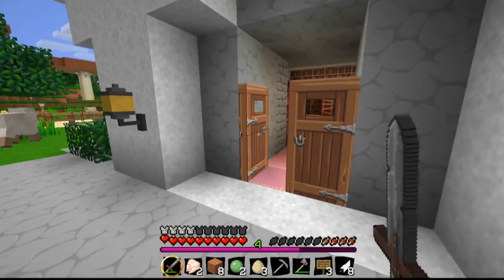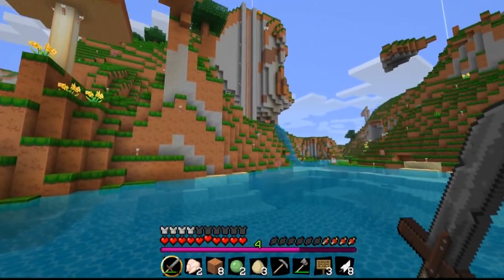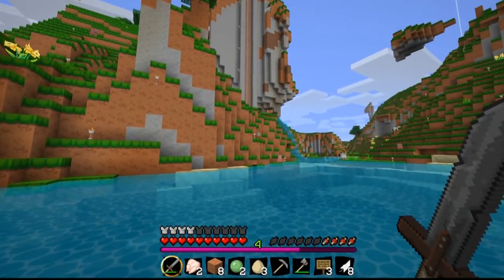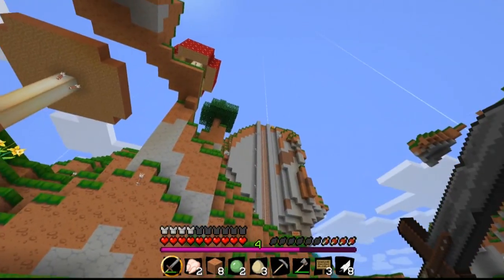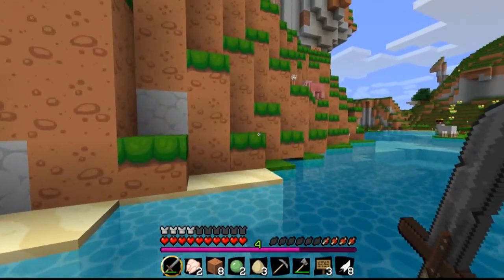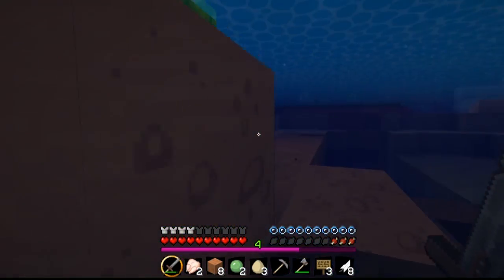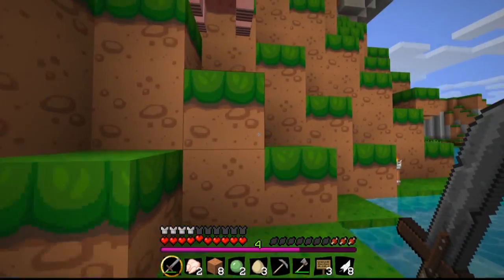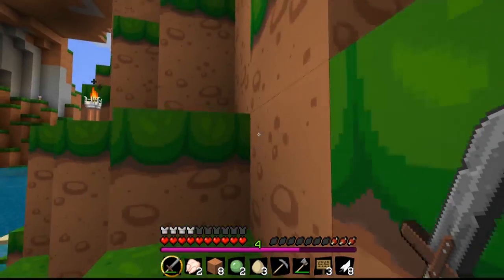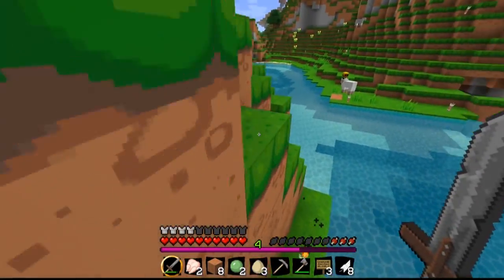What else? Over here, I will show you what's over here. Every beacon light you see is somebody's house. So we shall see who's over here. Hopefully there's signs and stuff so that we know whose houses they are.